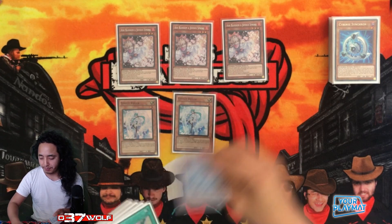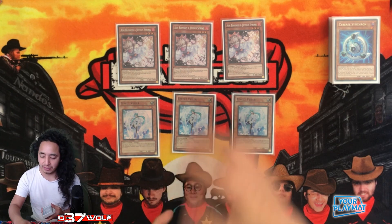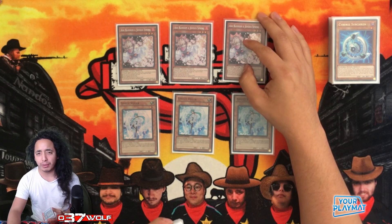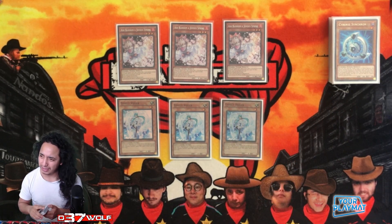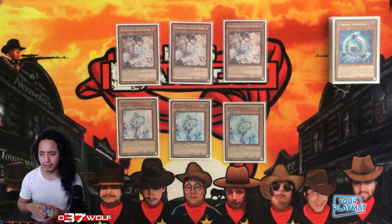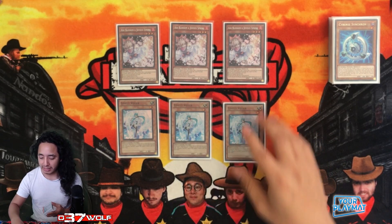Then of course you have your hand traps. You could argue you don't have to play Ash, since it's light and you can add it off Cashtoise, but the dynamic you can do with any matchup is out-playing your opponent — Ashing at the wrong time, when they least expect it. When you Ash a card they thought could be Ashed, and then you Ash another card, it makes it really weird and throws them off.